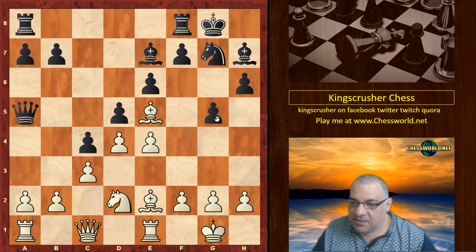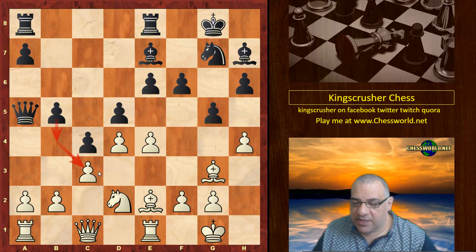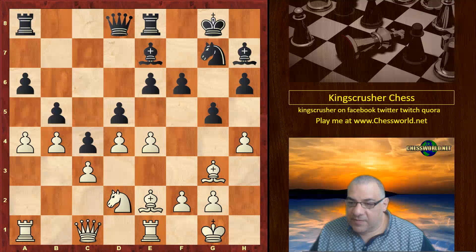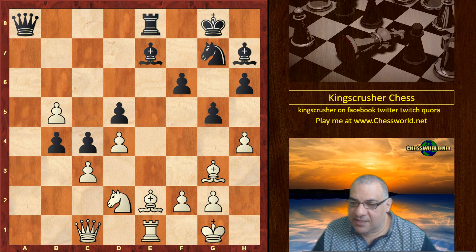White wants to hit the pawn chain hard at d5. Knight takes, Bishop takes f6, weakening even more light squares. Bishop g3, and White is ready for taking on d5 and Bishop f3. Then h4, b5 — before b4 happens, which could be advantageous for Black. We have b4 from White, and there's another point of the pawn chain — not just d5 but b5 is hit. If Black goes passive, Bishop f3 is very nice. White is just getting a dream position. Black plays a5.